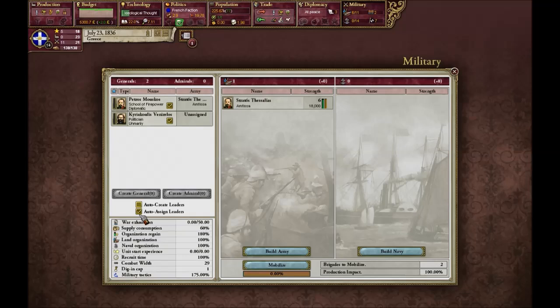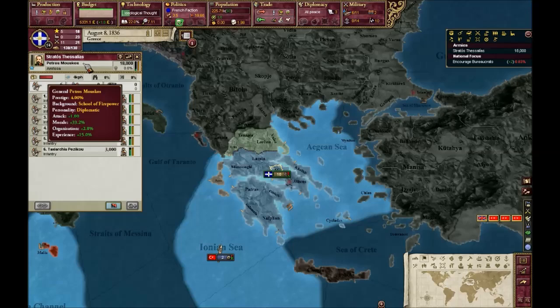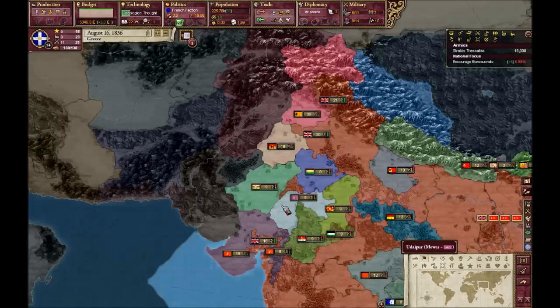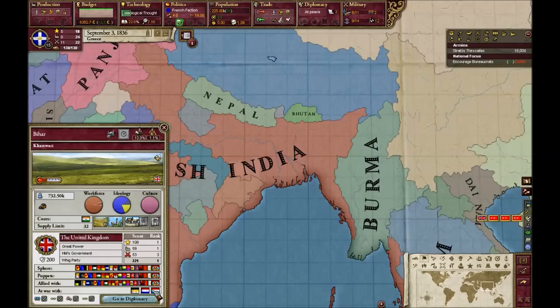We already have two generals. Let's check them — this one is crap, go away. We're going to keep Petros Muscos, not a bad general. For the most part, we're going to depend on what Brits do.